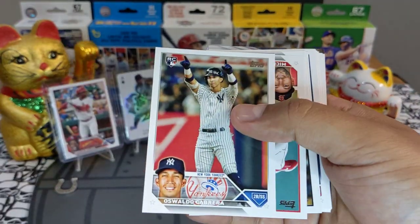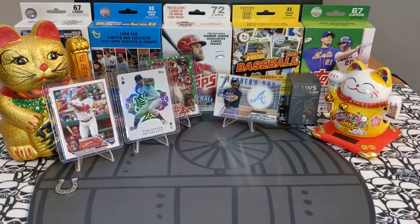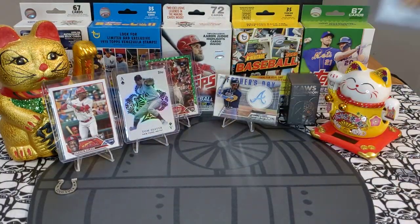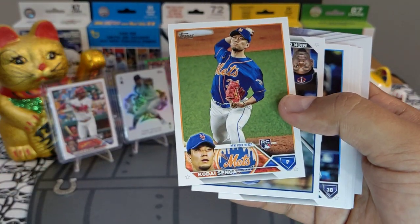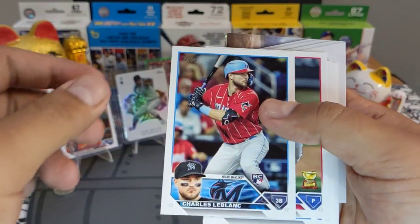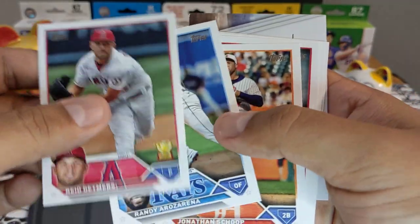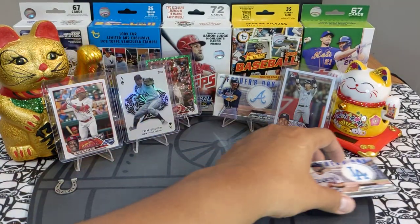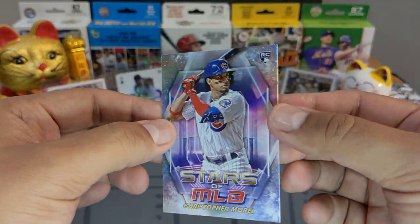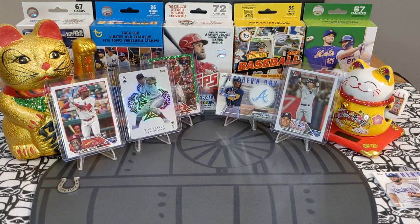It does. Oswald Cabrera rookie — very nice, sleeving it up. Yankees are super super collectible. Kodai Senga rookie, Nick Gordon, Charlie LeBlanc. Randy Arozarena — very very nice. Kodai Senga 87 insert, Clayton Kershaw. Christopher Morrell — he's super super hot right now. Very nice cards.